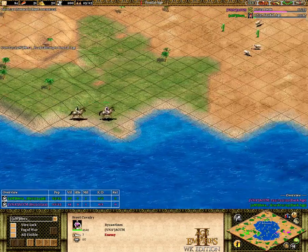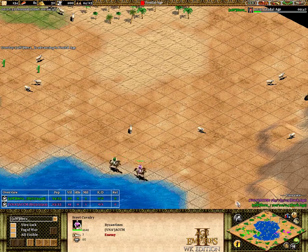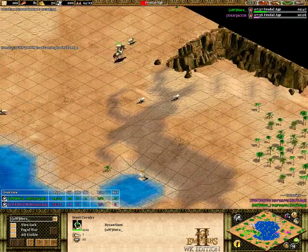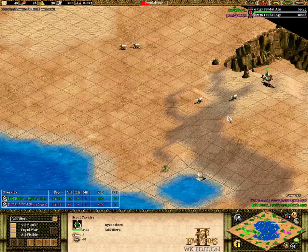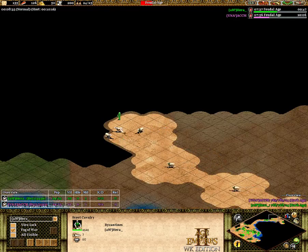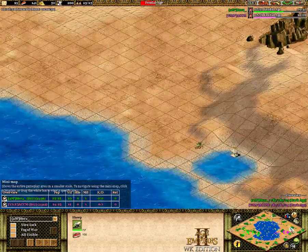ACCM is actually leading Hera right over here with his scout. Whoever gets control of all these sheep is going to have a small advantage — but wait, Hera's grabbing all these sheep! He's going to see these sheep just here with the sheep he's sending back, so he might loop around and grab them. Hera actually gets all those sheep!